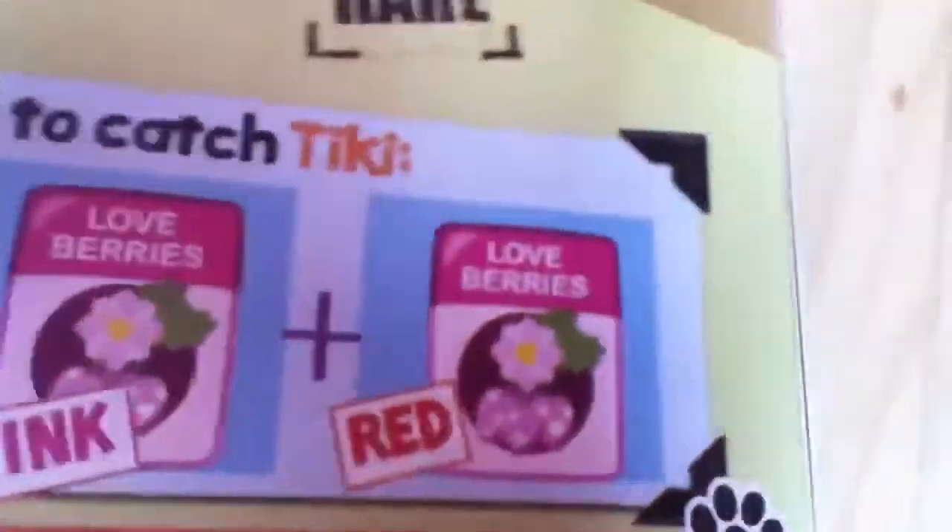Next is Tiki. Tiki, and his habitat, picture of him. You've got Star Blossom Any, Love Berries Pink and Love Berries Red.